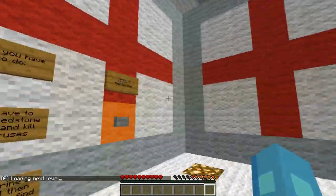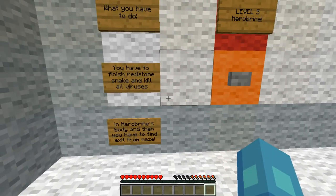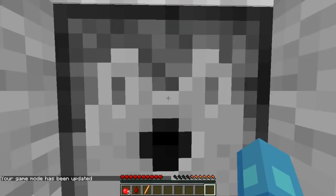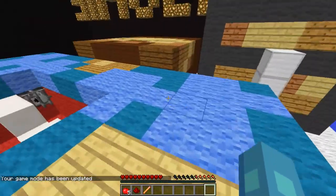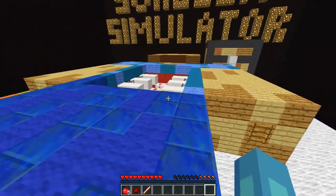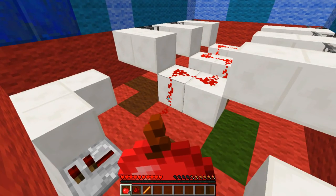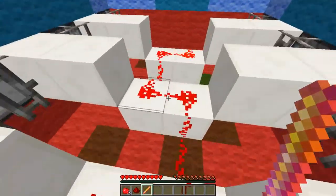Level five — Hero Brian. You have to finish the redstone snake, kill all viruses in Hero Brian's body, and then find the exit from the maze. This one sounds terrifying! I need to get the equipment. I've got some apples, some redstone, and an antivirus. Let me eat some apples first because I'm not feeling too well — I need my energy back up.